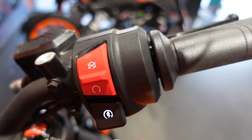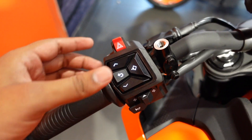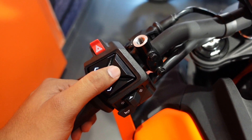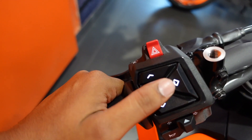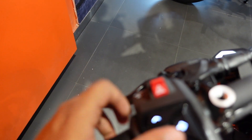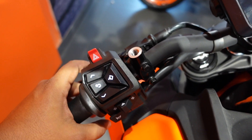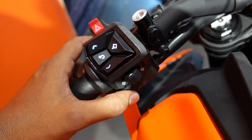There is a little update on the TFT screen — these are a little bit different from what we got in the previous generation KTM Duke 390. You can see they are backlit. The button feel is also very good. On the left-hand side, we have buttons for TFT screen mode switching, navigation on the TFT screen, and a dedicated hazard light button — pressing it makes the hazard lights flash on.